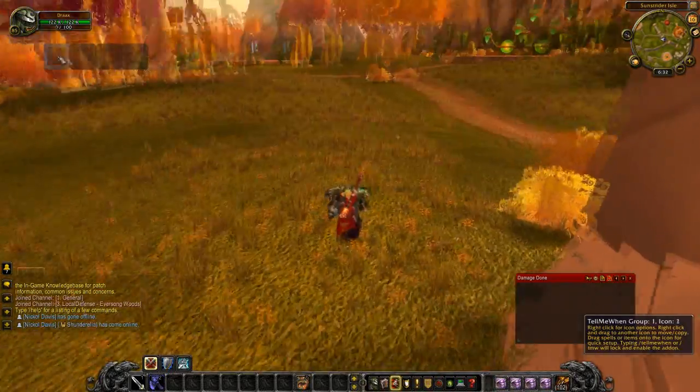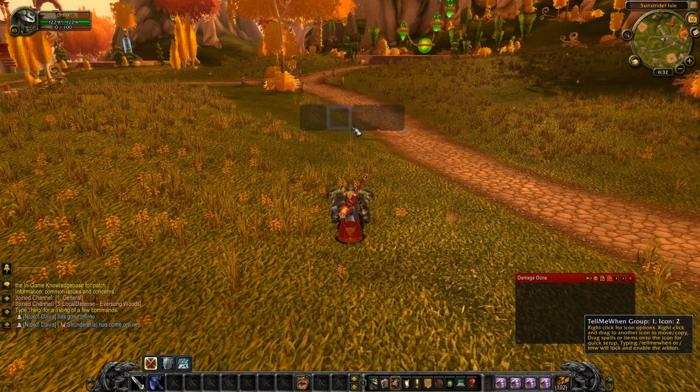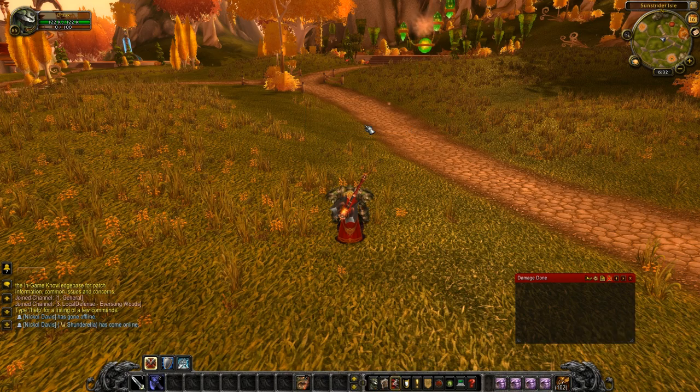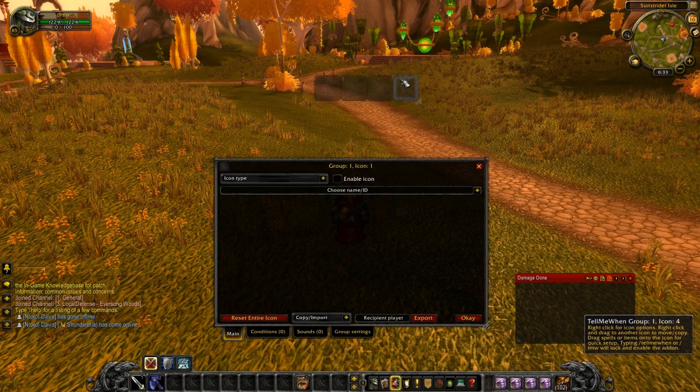When you first have Tell Me When on there, you'll see it kind of have a little bar here, and you can just left click and drag this wherever you want. If you hit slash TMW for Tell Me When, it makes it disappear — it puts it into hide mode. So you want to be able to see those, so slash TMW to make this thing pop up. If you right click on this, it'll bring up the options.